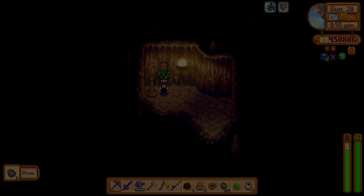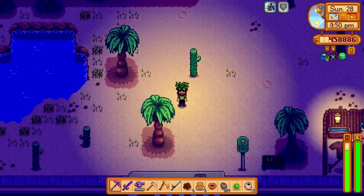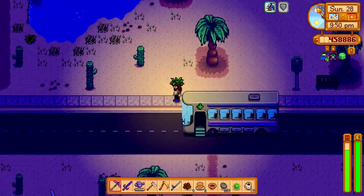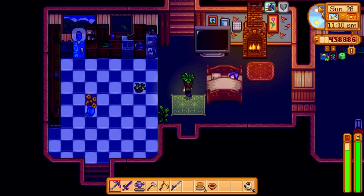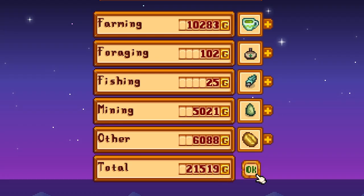Really successful day in the mines, but we're going to go ahead and head back to the farm. We ended up getting 18 pieces of iridium, which is not bad at all. Looks like some of our diamonds were done too. Very good day — let's see how much money we got: 21,000 in gold, I'll take it.